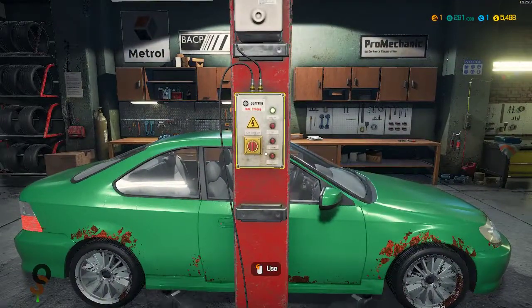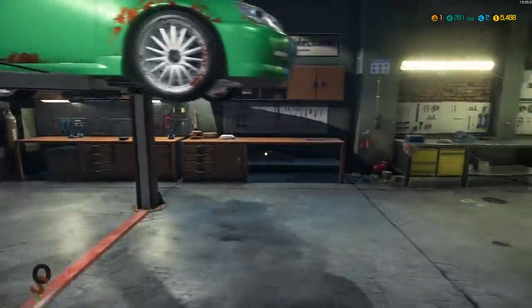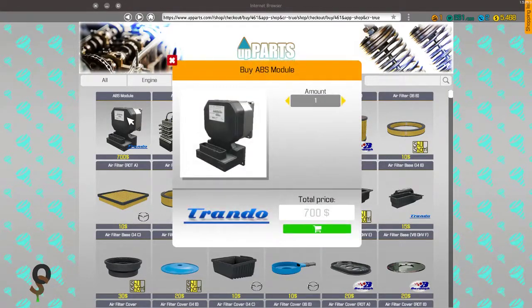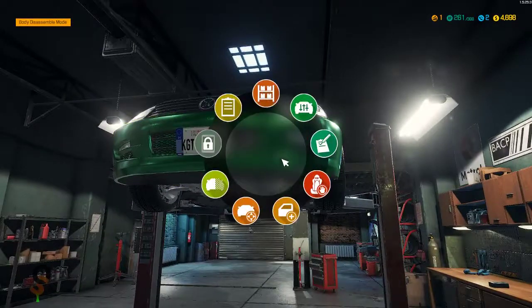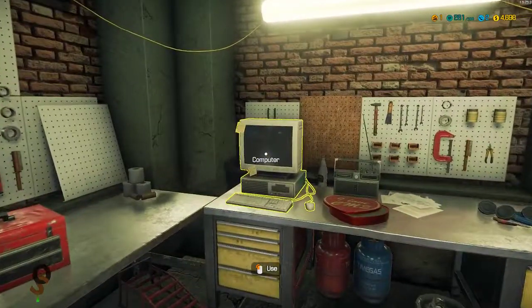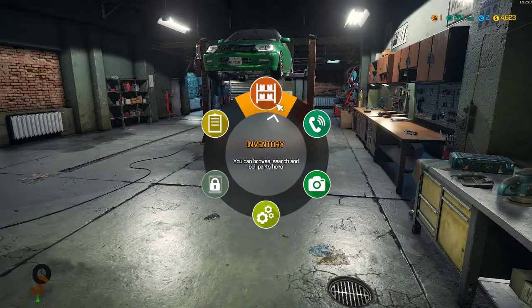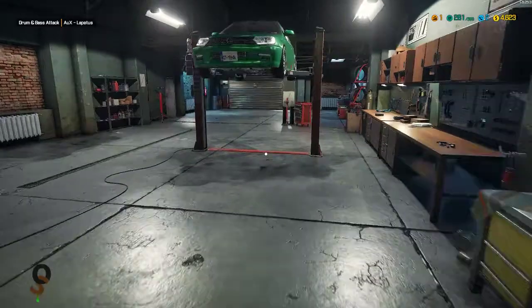Let's move it over to our lift and put it up in the air. Let's go ahead and order a couple of parts — we know we need an ABS module, a ventilated disc, and a regular brake disc. We also need a caliper. And if you remember from the previous video, we accidentally purchased ventilated brake discs which we still have, so now we don't have to buy another one.